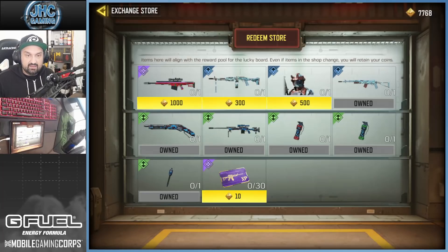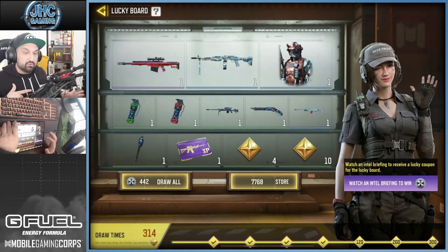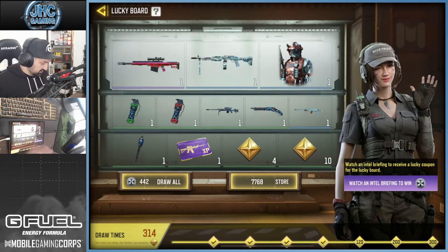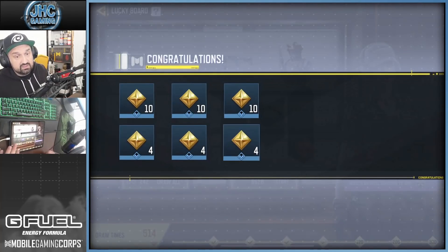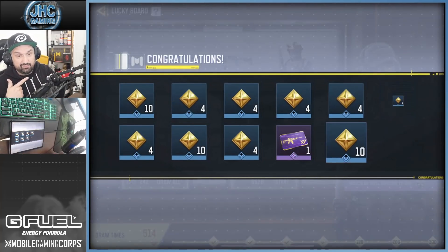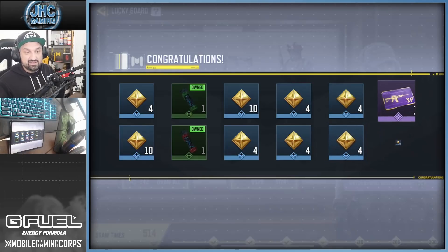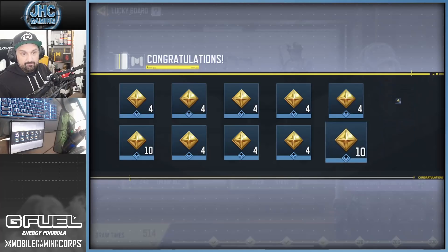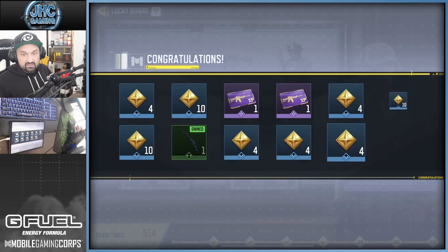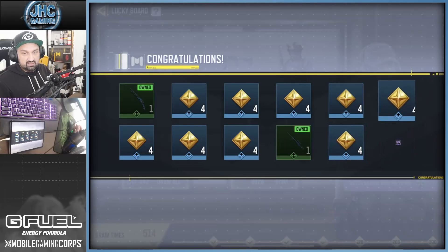That's 200 spins done. Let's see the store - we have only one rare, all the greens, and that's it. We're gonna do another 200 and save the rest for next season, because there's no point spinning all of them since I can always buy. We start with like four tens, five, six - there's a lot of tens. We're gonna see how many tokens I have at the end, but definitely we can buy everything. I'd love to see one more blue - one more blue would be cool.